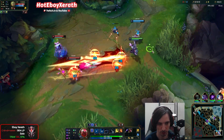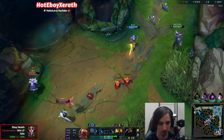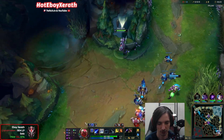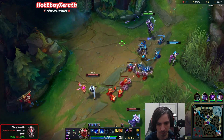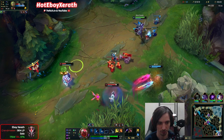I'm going to go here. Oh, she actually caught that. Nice, she's getting the healing. But of course with that slow, you can see the Font of Life proc. I can't really heal for anything right there, but it'll be fine. I'm just going to poke down the Zed. We still have a lot of early game damage with the Comet.